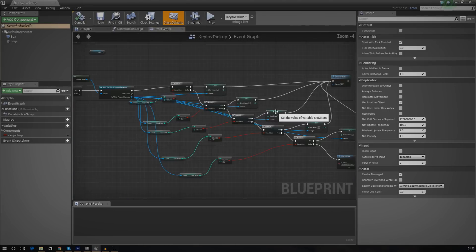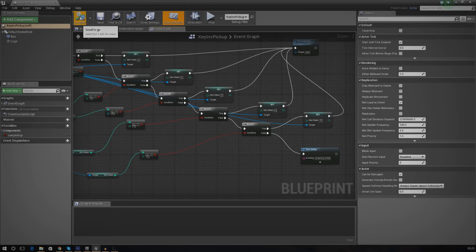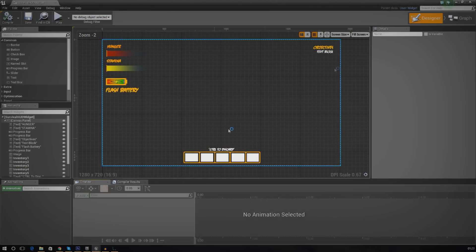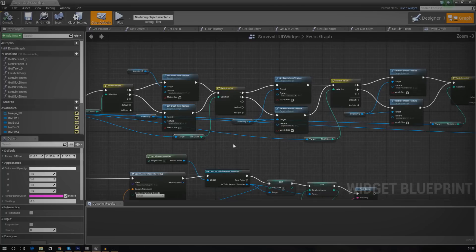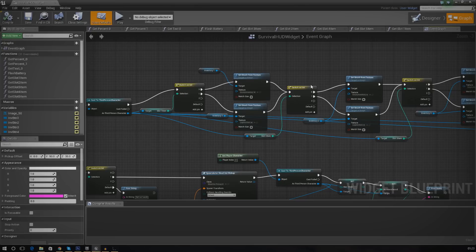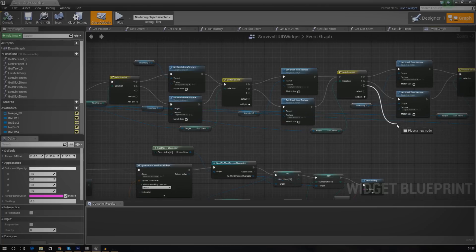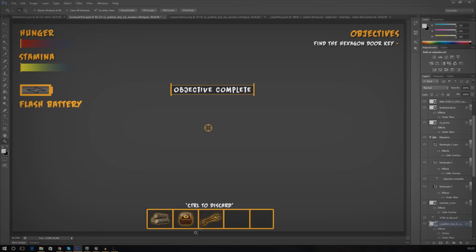If you missed that in a previous video, just copy exactly what I've got here and it should work fine. Next I'll work on the inventory side of things. All of our inventory setup is in the Survival HUD widget — in the graph there's a script running in the background that checks what's in each slot and sets an image accordingly. We use 'switch on int' nodes: 0 sets it to blank, 1 gives the log inventory image, and we need item ID 2 to use 'set brush from texture' with a key image. We also need to import the texture from Photoshop.